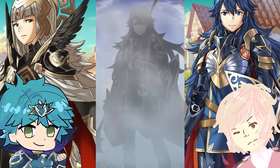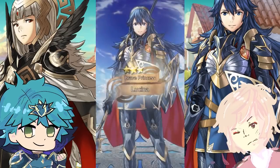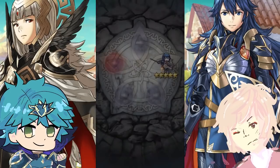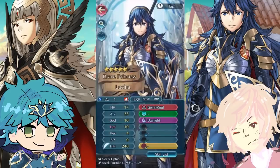Yes! Seeing Lucina — yes! Nice, we're getting some really nice pulls honestly. I'm Lucina via assault — 'I pledge my strength to you.' Yes, Lucina! Please be blessed, I don't mind — the fact that we got Lucina is honestly enough. She's supposed to attack — thank you, Lucina!